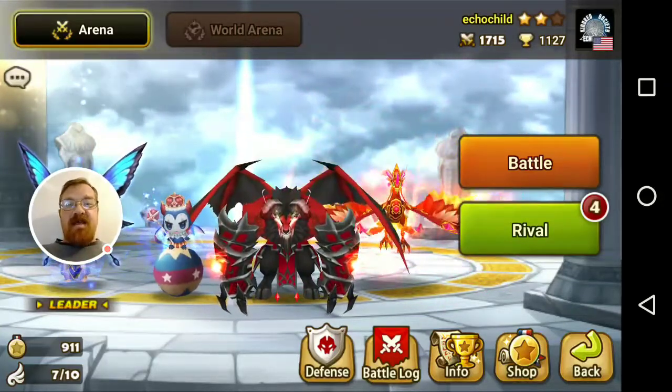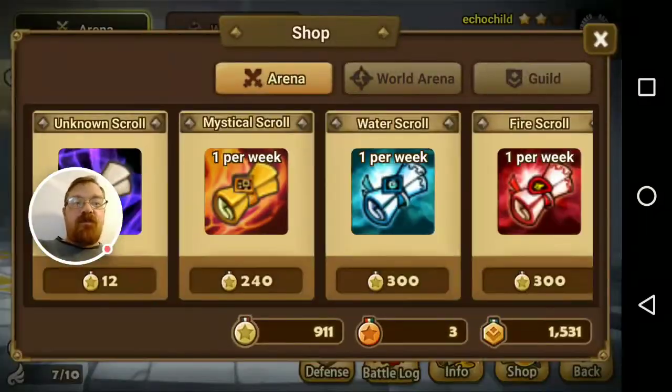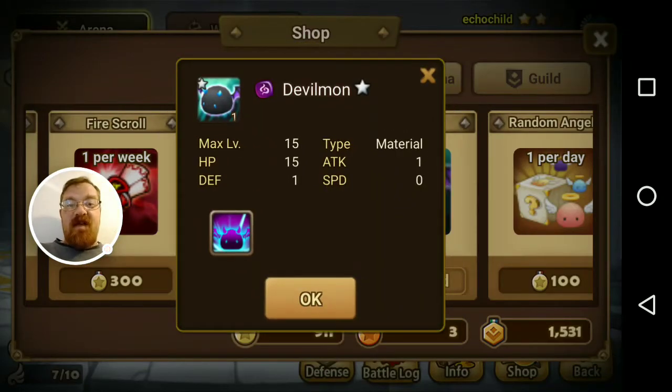Now, important things to buy with these glory points in the beginning. Number one: Devilmon. Devilmon are one of the rarest resources in this whole game. You will have difficulty powering up nat 4s and nat 5s without them. I recommend the first thing you purchase every week is a Devilmon. Please do not use them on 3-stars. Use them on 4-stars if you really need it for advancement in the Kairos dungeons, and obviously on 5-stars — but not on 3-stars. I've seen people do that.